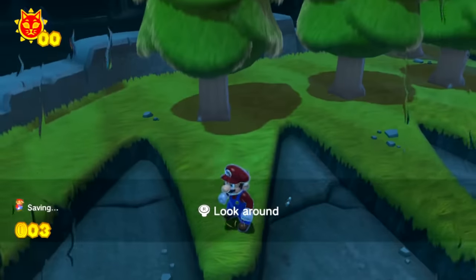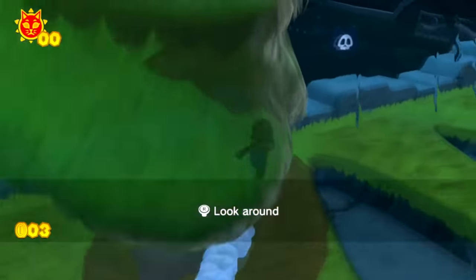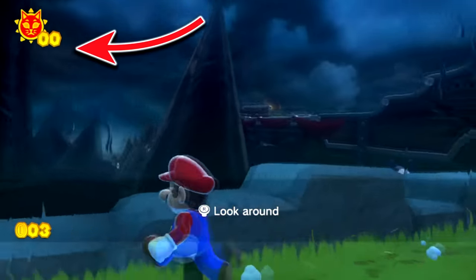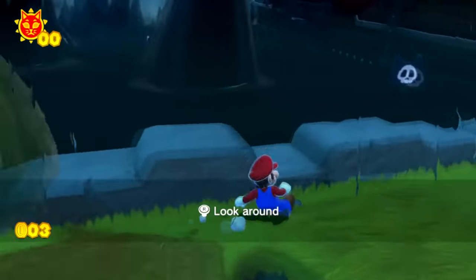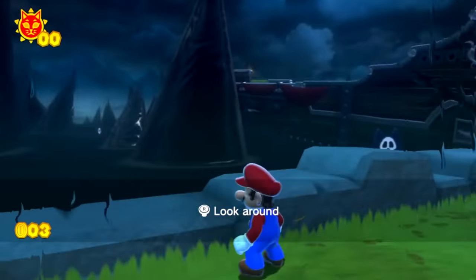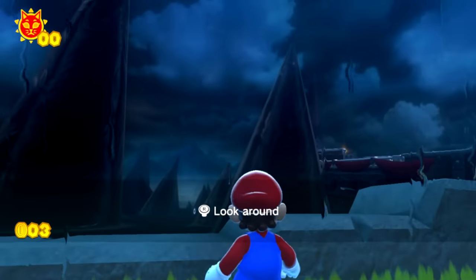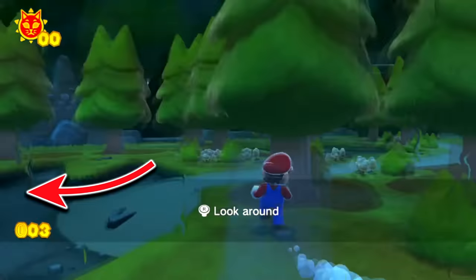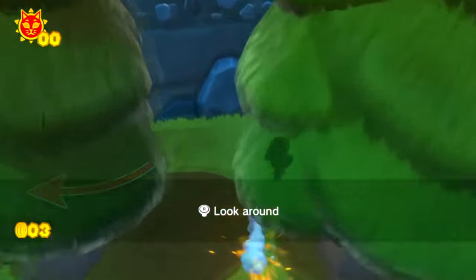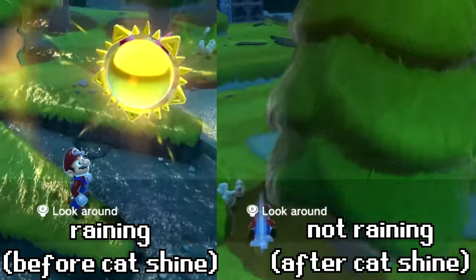This cutscene looks just how I remember it — completely normal, nothing out of the ordinary with this camera angle at all, just Bowser being scared away by the lighthouse. Interestingly, after this, your cat shine counter in the top left corner is still zero even though we just collected a cat shine. Bowser did really leave after we got this first cat shine. You'll also notice that the rain actually stopped after we got this added cat shine — it was raining before and it's not raining now.